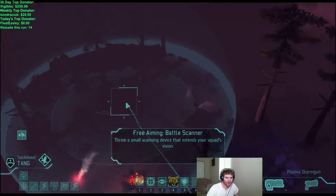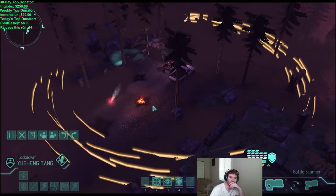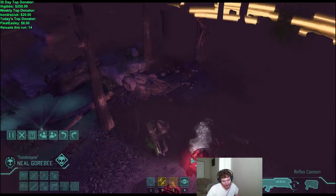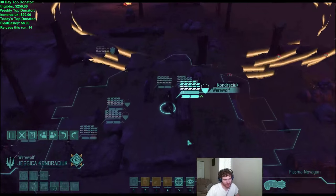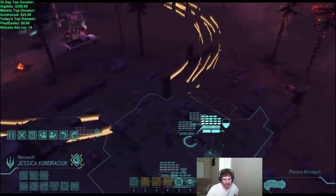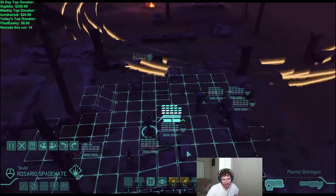Let's see what's over here. It's probably the muton elite pack, but it could be the mech toy pack. Alright, now I know where we are. It's a nasty pack — four muton elites and a mech toy. It's really nasty, especially with this cover situation.